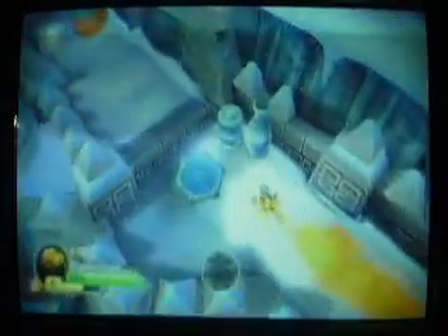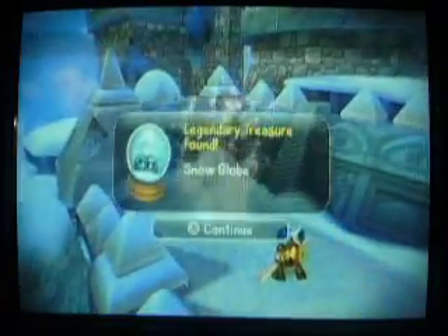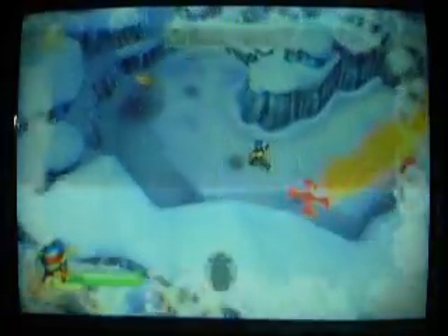And you guessed it, it's down here. So what are we gonna find over here? The legendary treasure? Some guy throwing snowballs. That's like 1,200 gold — 1,200? That's a lot. For one snow globe, which is awesome.